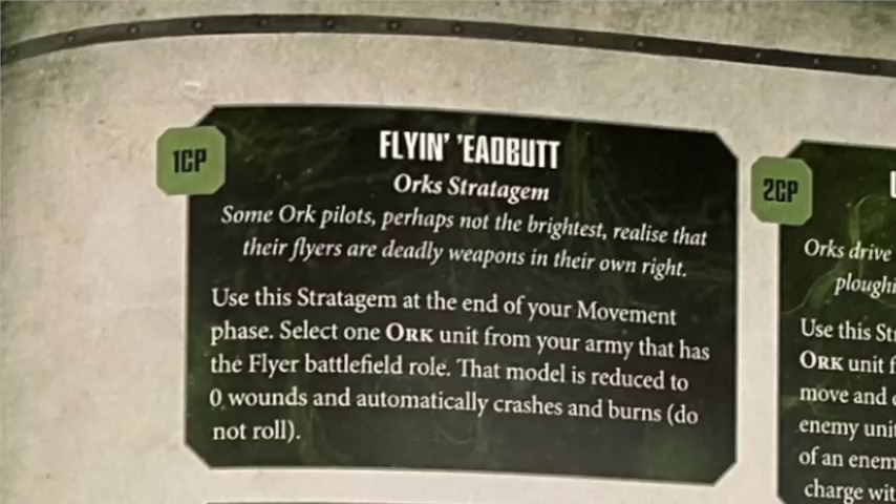Flying Headbutt costs 1CP. Use it at the end of your movement phase - select one Ork unit with the Flyer battlefield role, that model is reduced to zero wounds and automatically crashes and burns, no roll required. The Burna Bommer when it crashes and burns automatically does three mortal wounds to everyone within six inches. If you can place the model right - which you can since you know you're going to blow it up - you could do serious damage, pop a character, or grab an objective.